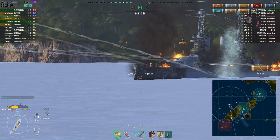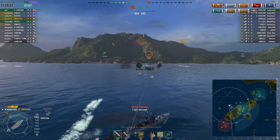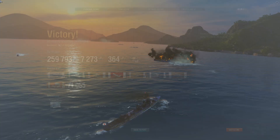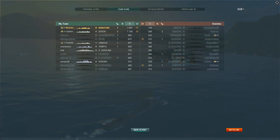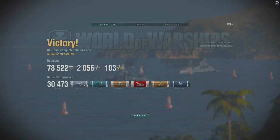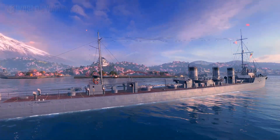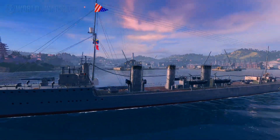I use guns regardless of which ship I'm in — not afraid of being detected. The Wakatake's guns are the same type as on the Minekaze, which has really good guns. The only real difference is the Minekaze has slightly shorter range and marginally better dispersion. The Wakatake is a fantastic ship at tier 3 and is definitely a threat in tier 5 matches — it's effectively a Minekaze with two-thirds the torpedoes. Don't discount it — it can kite away and cause a lot of headaches.